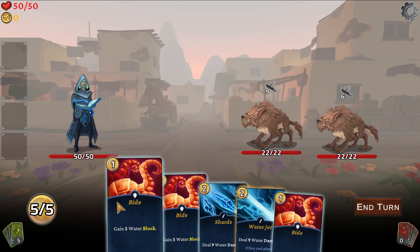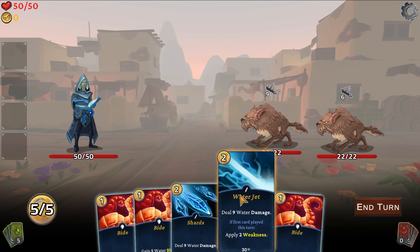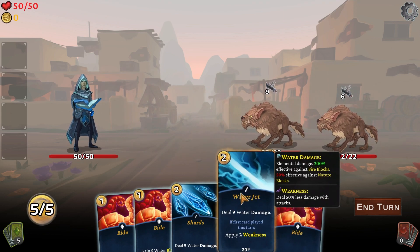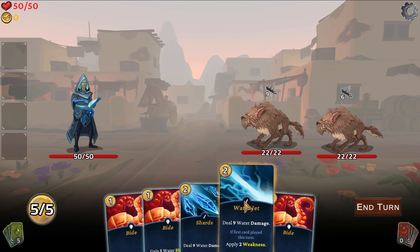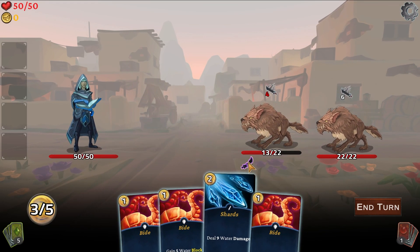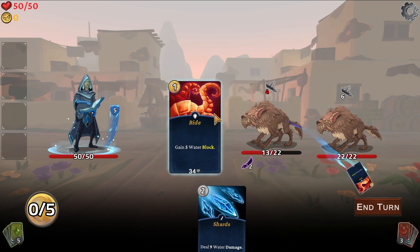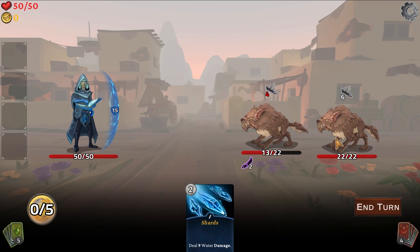We got five water block, five water block. Still 35 heart — interesting. If first card played this turn, apply two weakness — deal 50% less damage with attacks. We have five energy to start. Holy crap, that's a lot to start with. We can't kill you this turn, so I guess the rest will just go to block. Now what type are you — do you have a type or are you just a normal type? Can't click on anything to check, so that's fine.